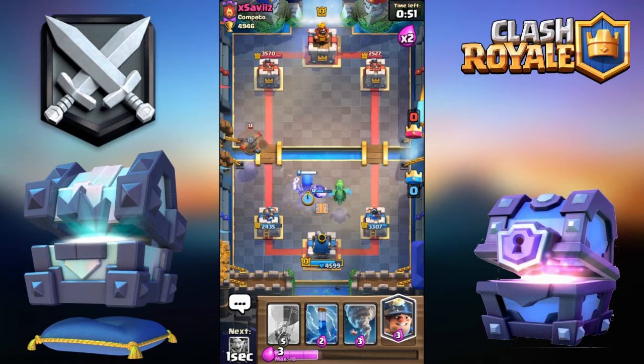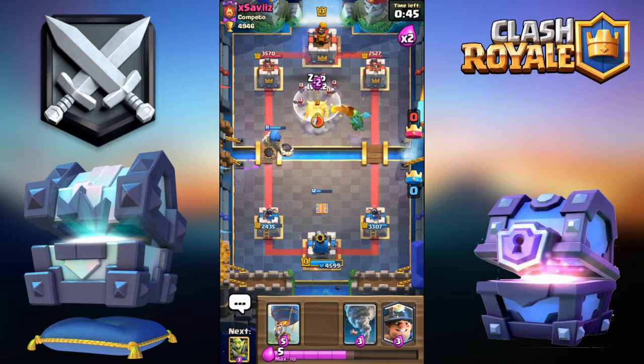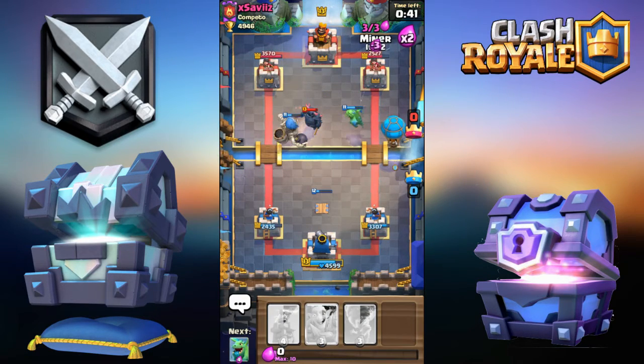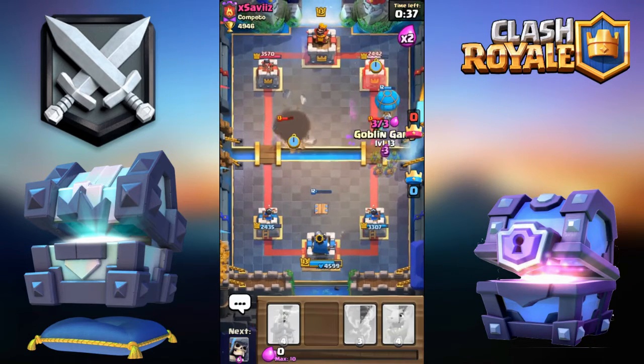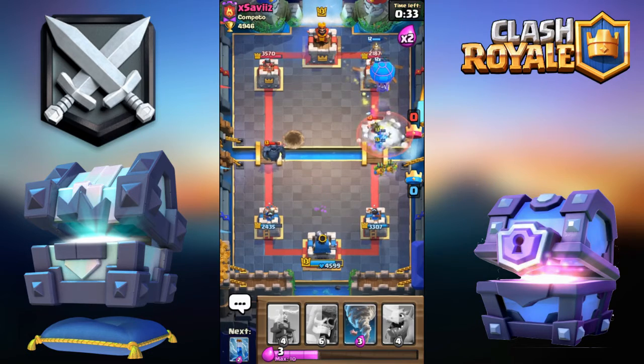Going for Giant Skeleton over here. Trying to apply pressure — gonna zap that Pekka. Going for Balloon and Miner, then Goblin Gang. If I had to zap out a one-for-one unfortunately I don't, so going for Giant Skeleton.